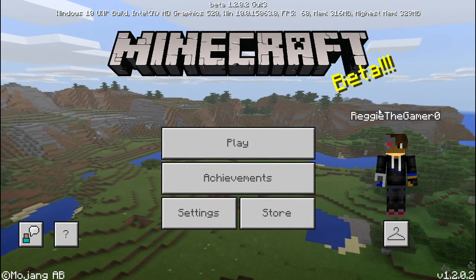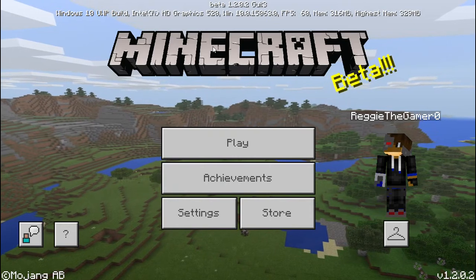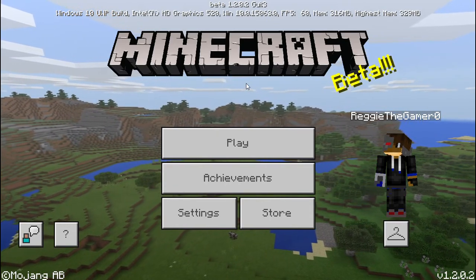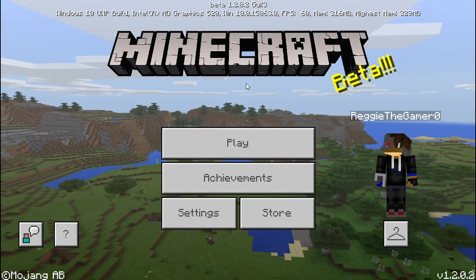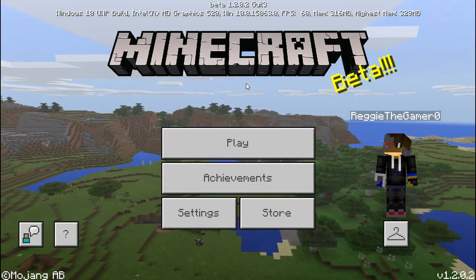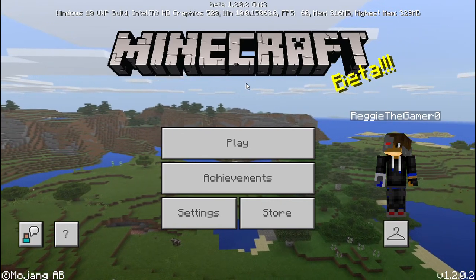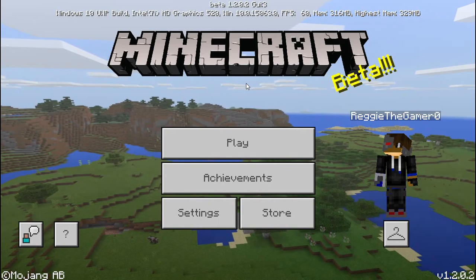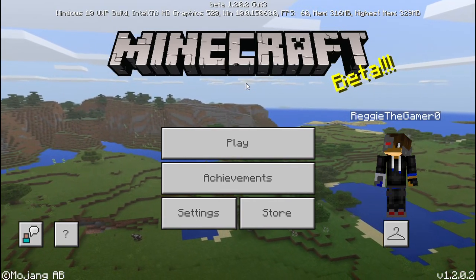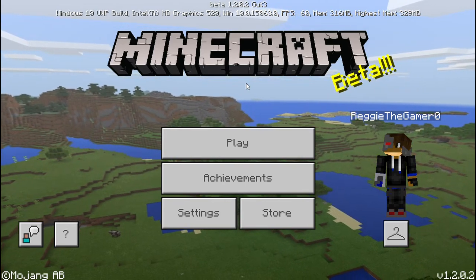Windows 10 is new for us Windows 10 players. What you guys have to do is get the Xbox Insider Hub app. Then, after you've joined the Insider Hub and accepted the terms and all that, you go into the Insider Content and there should be Minecraft Beta.